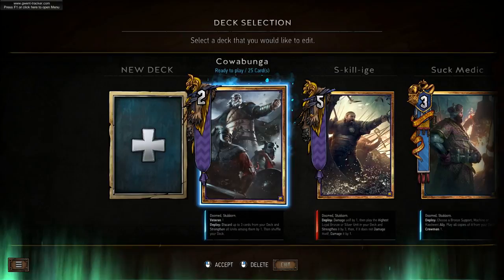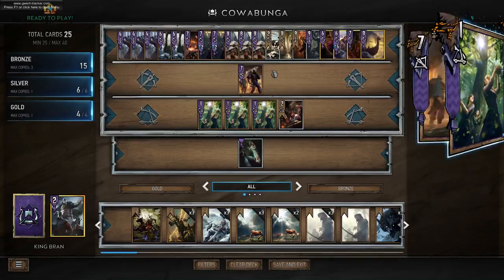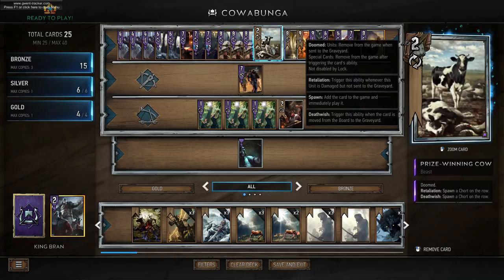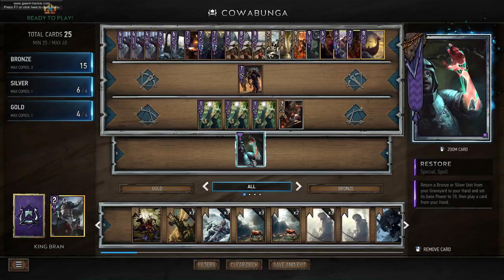Hey guys and welcome to Gwent, the Witcher card game. My name is Jagras and today I have a really fun Skellige deck for you guys — a Skellige discard cow deck. This is a prize winning cow deck, and the gist is that you want to discard prize winning cow. If you discard a doomed card it doesn't actually trigger the doomed effect, which means you can resurrect it with things like Restore — return a bronze or silver unit from your graveyard to your hand and set its base power to 10, then play a card from your hand.